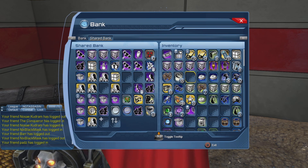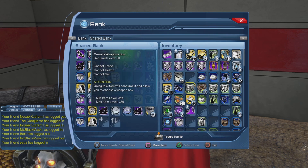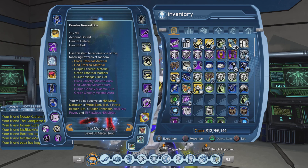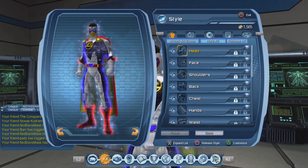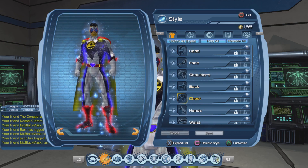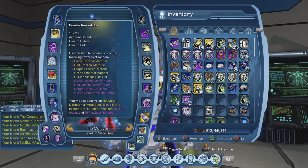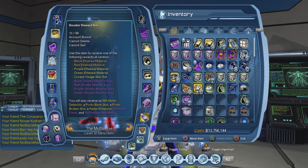Let's put it in our shared bank. So why did I want to purchase 10 booster bundles? I was pretty much running low on replay badges, and the booster bundle is pretty much how I get my replay badges. I could decide to simply purchase replay badges, but with the booster bundle it gives me a chance to get some other stuff, like the black ethereal material — though odds are I might not get it. We'll find out soon enough.